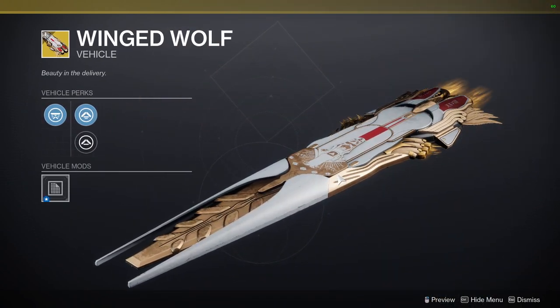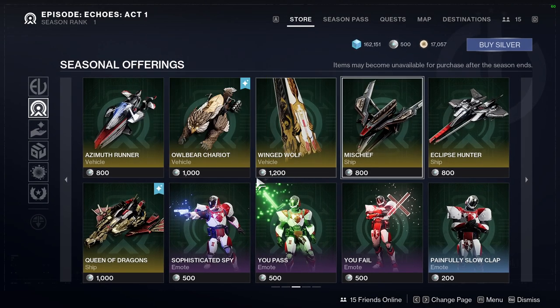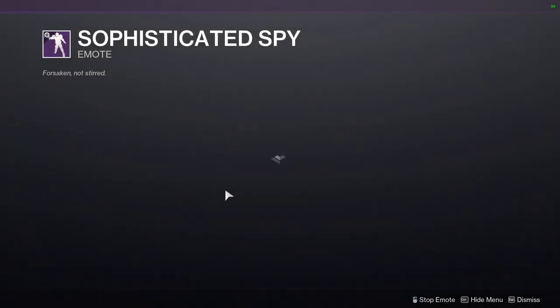There's an item that was sold not too long ago as a bundle, and now you can buy it individually for 12 bucks if you want. We also have the Sophisticated Spy emote.